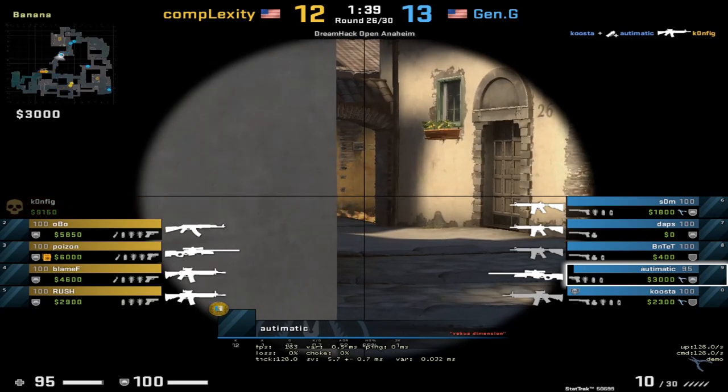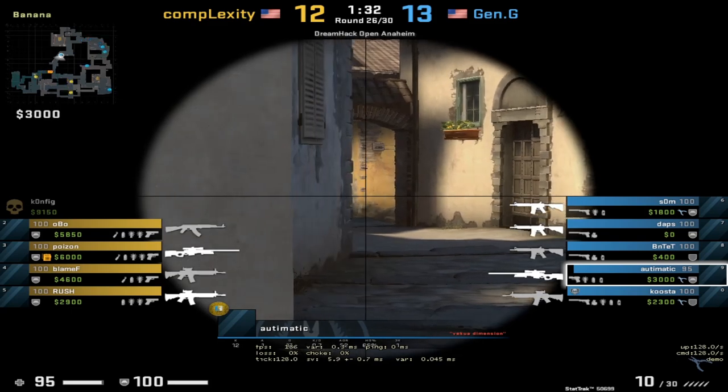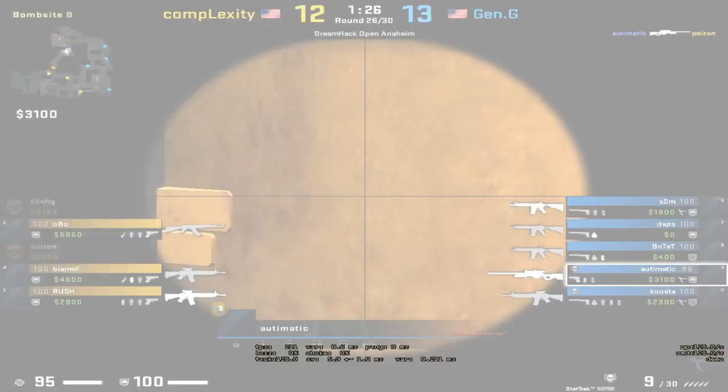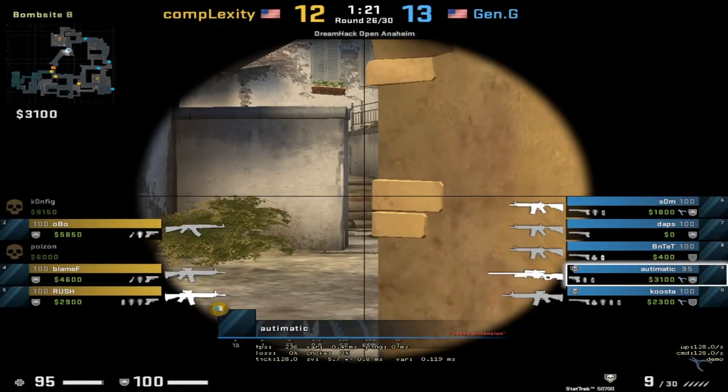Kusa gets a kill on config, leaving Automatic solo at half wall while both Bentet and Kusa rotate off. Poison is going to try to peek Automatic with a flash. Automatic kills him while blind. At this point it's a 5v3, with Automatic still holding half wall. Let's pulls a rotation back towards B.